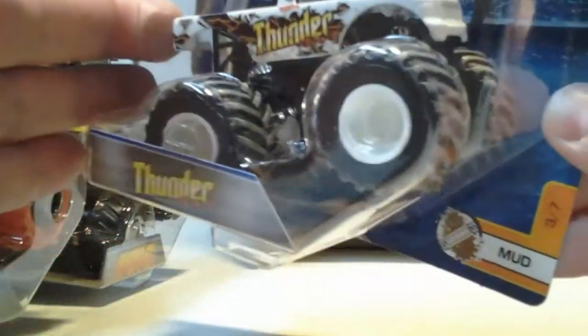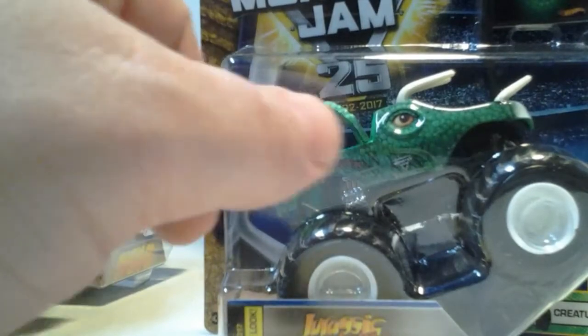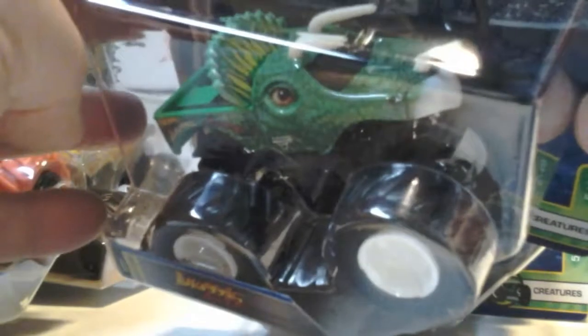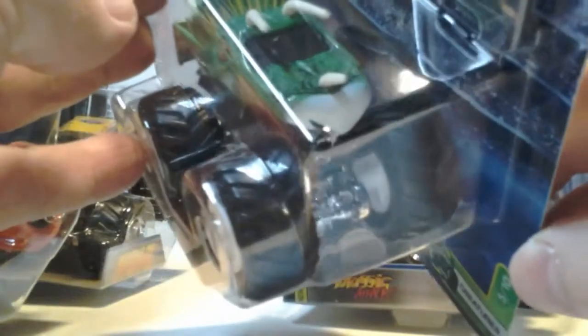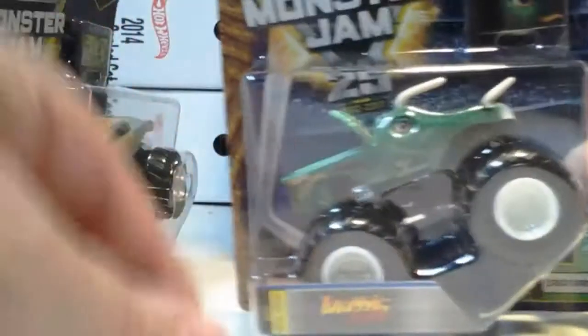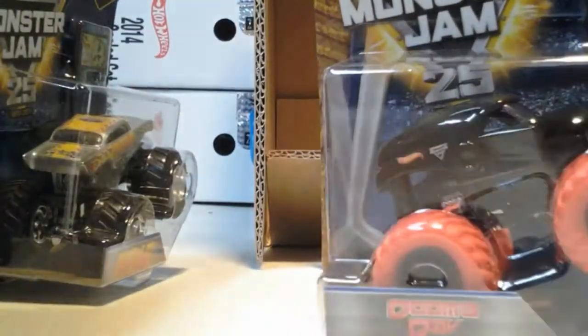Here we got Thunder 4x4 with the mud shreds — mud tires. Coming out last is Jurassic Attack green. My boys have four trucks in four different colors, and this one was in a double pack — this one's a single. So there's your creatures line, five of ten.